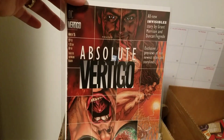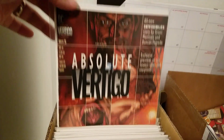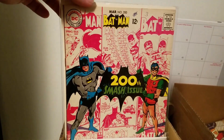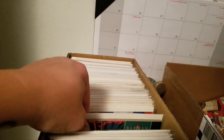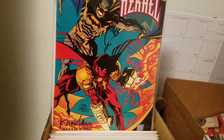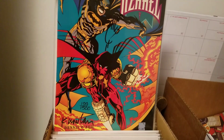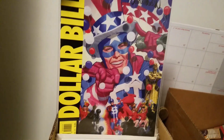Absolute Vertigo, first appearance of Preacher. Of course Batman 200, had to have it. Sword of Azrael - Chuck, you know, had Kevin Nowlan, Joe Quesada, and everybody else signed this one. Before Watchmen, signed by the late Len Wein.